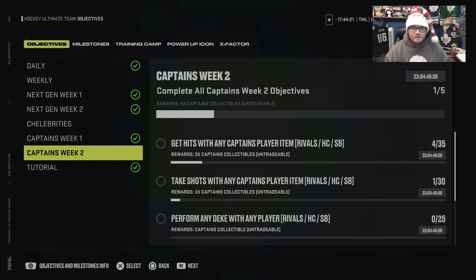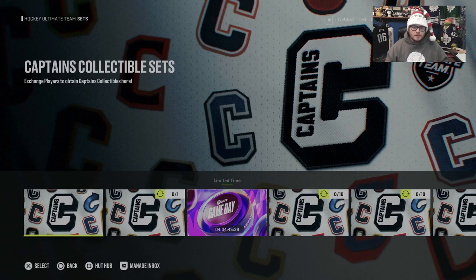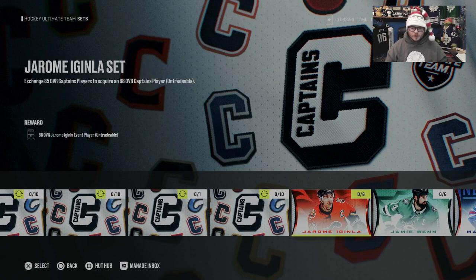You can build 9 85s. When it came to Team of the Year last year, 85s were 2-for-1 collectible. And when you go to the Captain's set, you have to turn in 6 85s for 1 88. Now those 6 85s, if it's 2-for-1, you could make 3 collectibles out of those 85s. If you get an 88, 88s last year went for 2 collectibles.